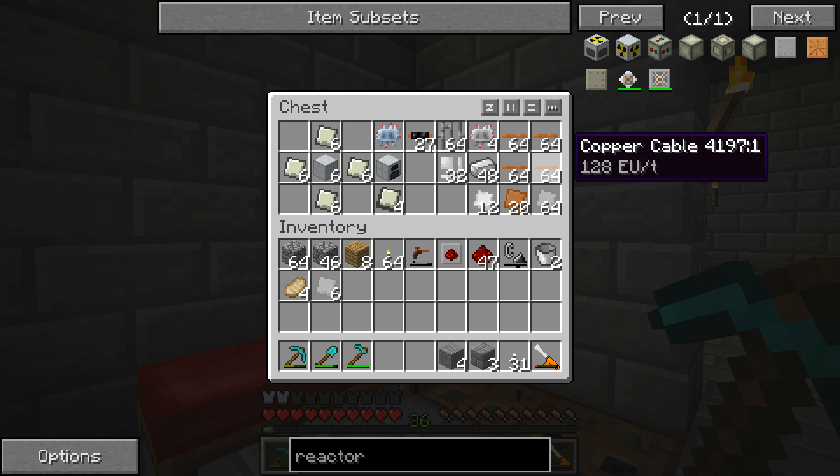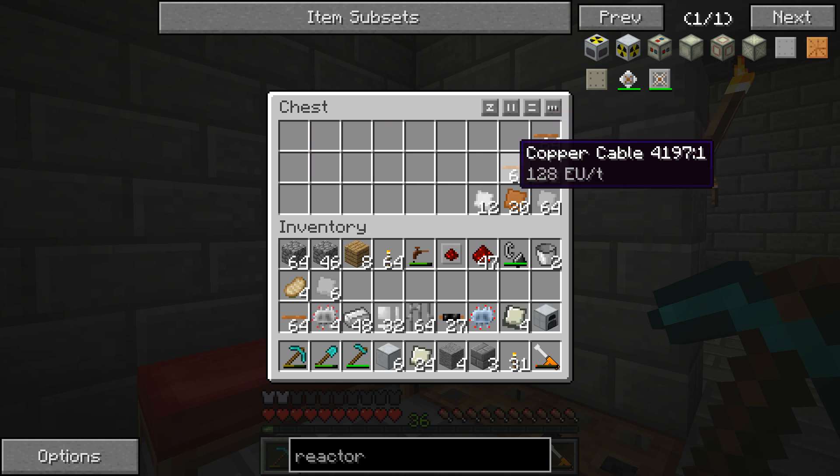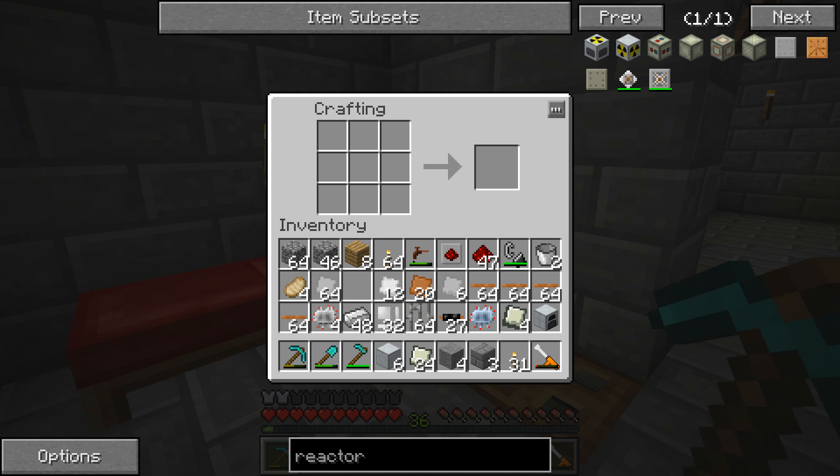Everything on the right side is going to be for all the different small components such as the heat vents, the heat exchangers, and all that good stuff we're going to need to make sure our system doesn't overheat and eventually explode. I wanted to make sure I didn't have all this stuff already crafted so you guys could get a general sense of how much you might need in terms of setting up the reactor itself and its components.